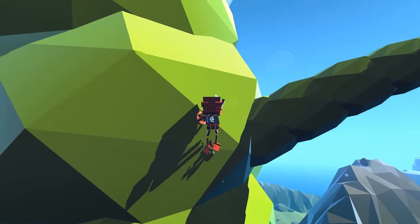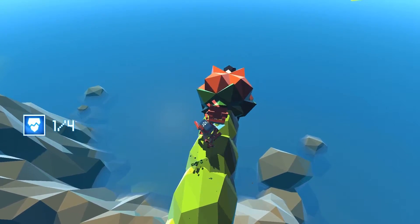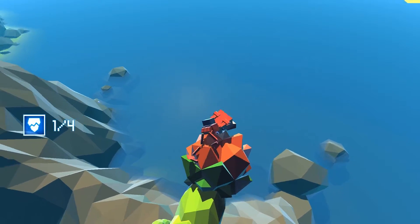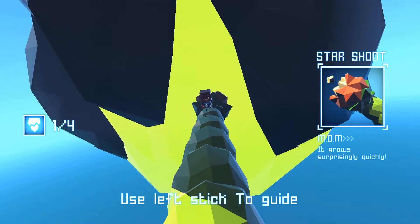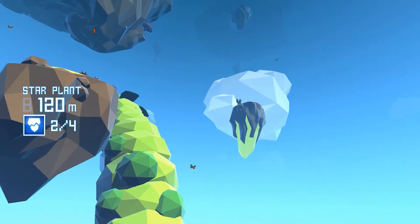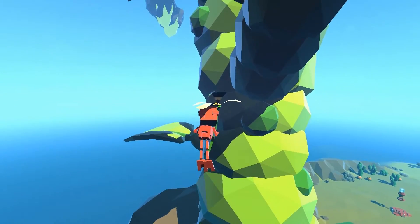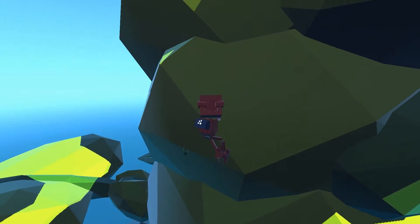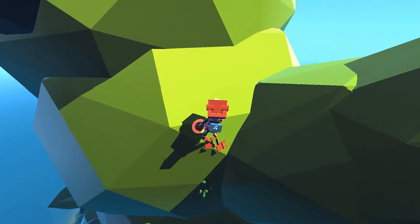I'm just using the shoulder buttons to grab. It says you need to grow it — we have one of four to grow. We're going to grab onto this, and it says square to launch it. You basically just steer it into these food sources, feeds the plant, and you'll see it grow. It grew a bit. So as you saw there, I fell — and you can push triangle to grab these floaty flower petals to kind of save your graceful fall and not fall quite as far.